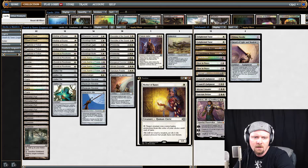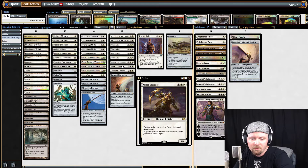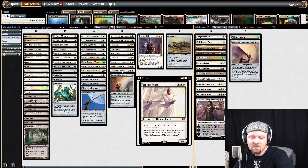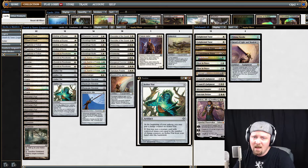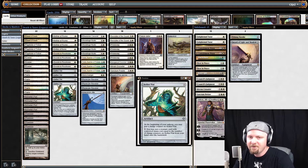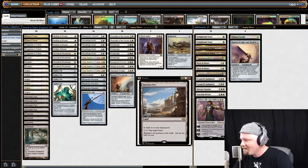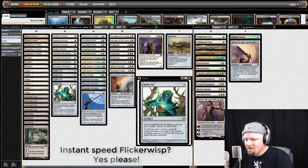If you look: Mother of Runes is a human, Stoneforge Mystic is not a human, Thalia is a human, Palace Jailer is a human, Mirran Crusader is a human, Sanctum Prelate is a human, and Recruiter of the Guard is a human. Aether Vial is one of the tools of this deck that makes it work. Aether Vial is the one and only way, other than Cavern of Souls, that you are going to resolve half of these creatures. People want to counter your stuff — they don't like this deck. This deck doesn't let them have fun. This is a prison deck. Aether Vial is a critical component of any Death and Taxes deck for that reason.